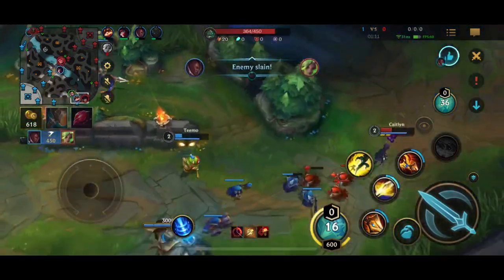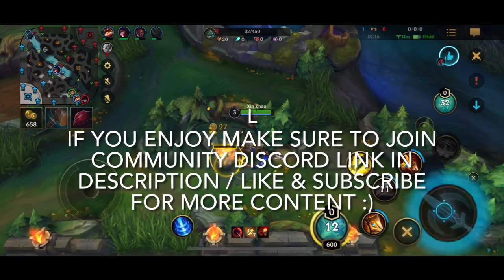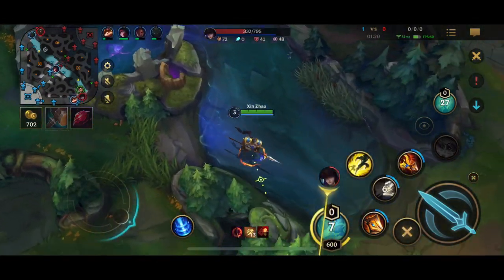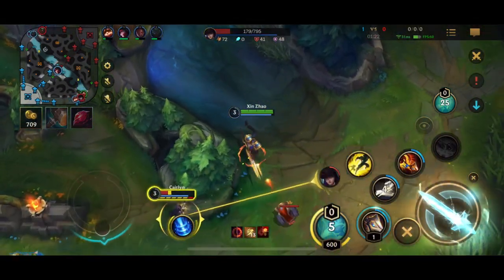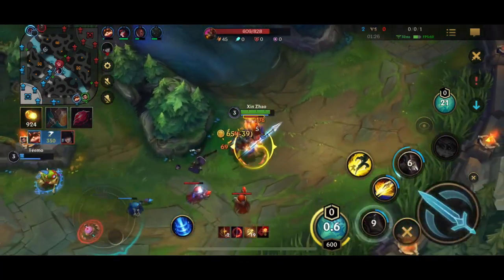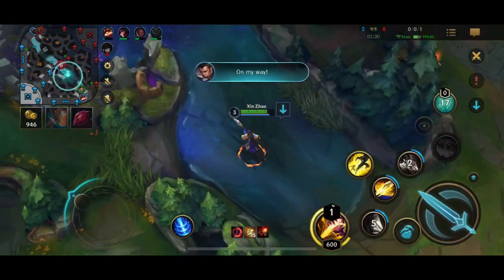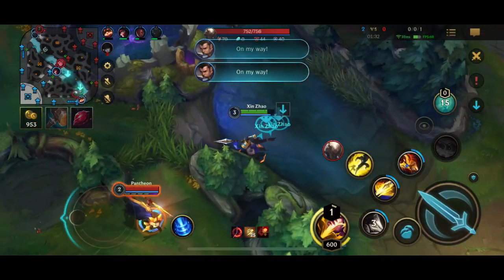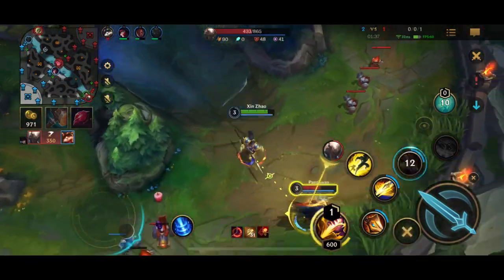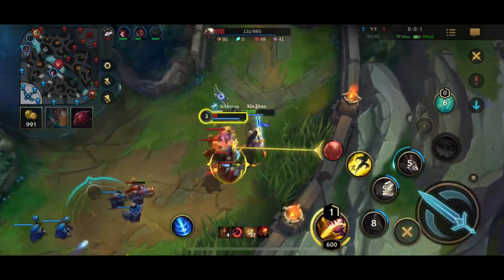I see this Caitlyn over here, I'm trying to farm up so I can look for a gank. When I go for this gank, a very key thing I'm keeping in mind is that Caitlyn probably still has flash up. So notice how I don't engage with my third ability right away — I just look for an auto attack, and when I can get the kill, then I commit. Essentially I was holding my third ability in case Caitlyn flashed away, so I could follow up. If I engage with my third ability and they flash, I have no way of getting back onto them. So gap closing is very, very key on Xin Zhao.